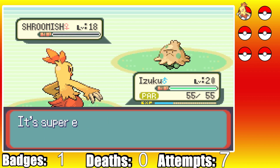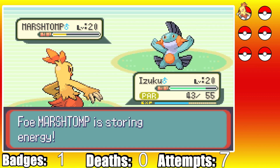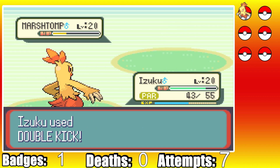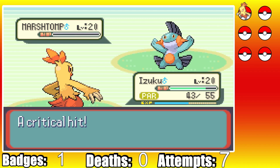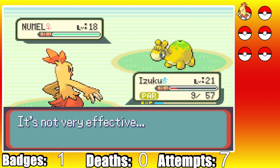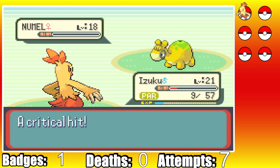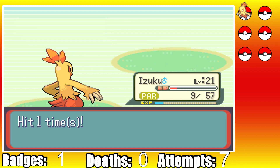Next is her big hitter Marshtomp, who goes for Bide, which is terrifying, as we land a Double Kick bringing it down to the red. If we get full paralyzed, the run is over, but thankfully we break through and land another Double Kick. Last up is her Numel - we get full paralyzed twice, leaving us on just 9 HP, but we finally move and one-shot Numel with a Double Kick. Can we just have one chill fight, please?